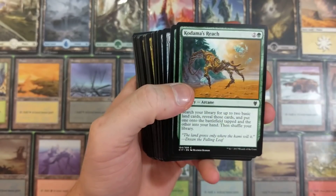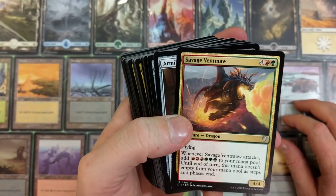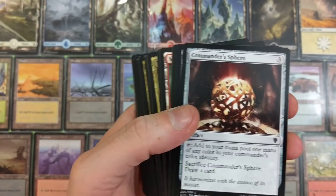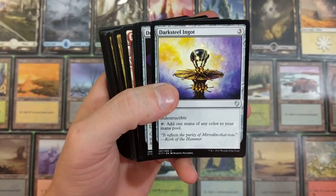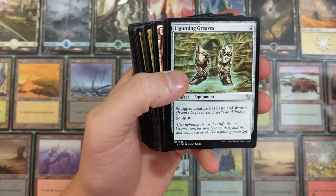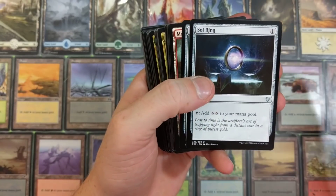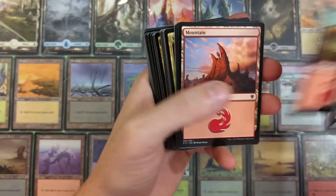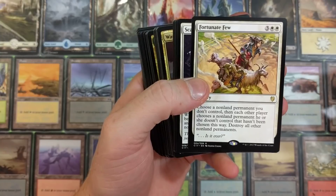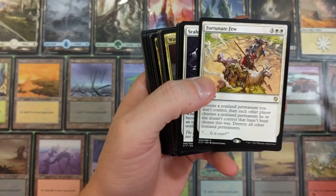Savage Ventmaw - wow, that went down to an uncommon. Commander magic's always changing up the game. Darksteel Ingot, Dream Stone Hedron - adds three colorless to your mana pool. There's so much new stuff in here. Soul Ring stayed a common, good. Fortunate Few - choose a non-land permanent you don't control, then each other player chooses a non-land permanent they don't control that hasn't been chosen, then destroy all other non-land permanents.